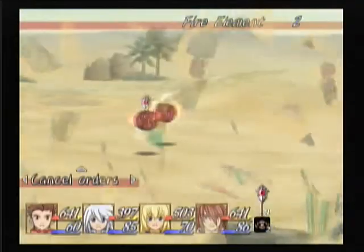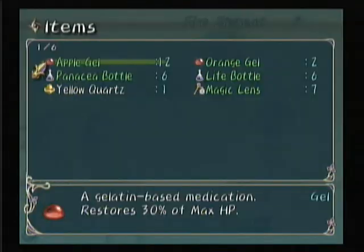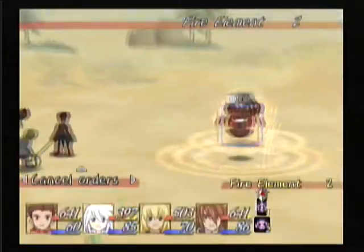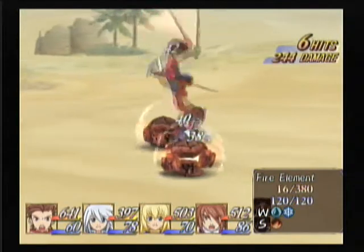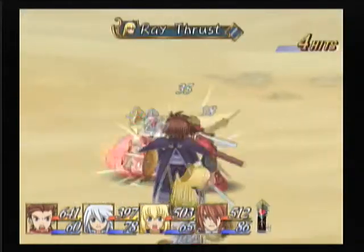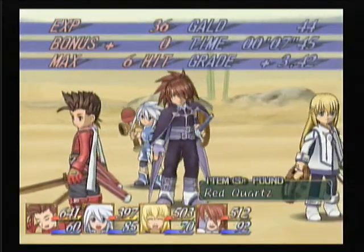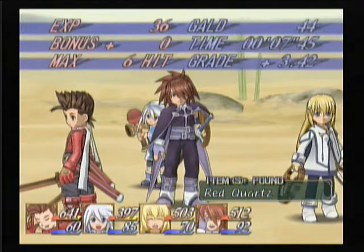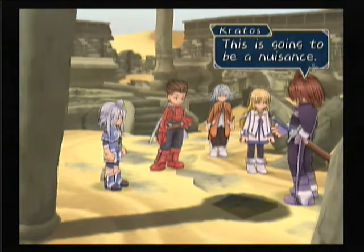Oh shit, what are these? Let's identify them. And they are fire elements. Nothing too terrifying, so don't worry about them. We get red quartz — that's what fire elements drop. In other places you might be fighting water elements or light elements or something, and they would just drop a certain type of quartz.